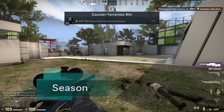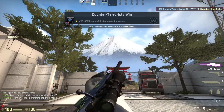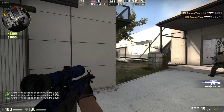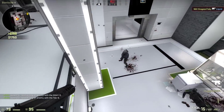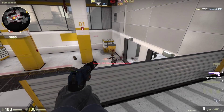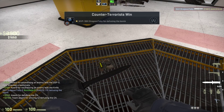Next map is Season. It's a modern looking compound with a snow mountain in the distance. In the middle of the map, the distance gap gives you a good sniping position. Each bombsite also gives you a good defensive vantage point, so you just really need to assess the situation and you've got no problem winning the round.